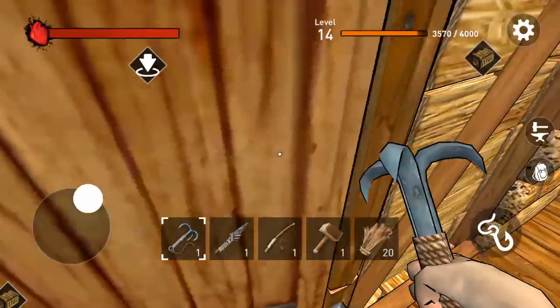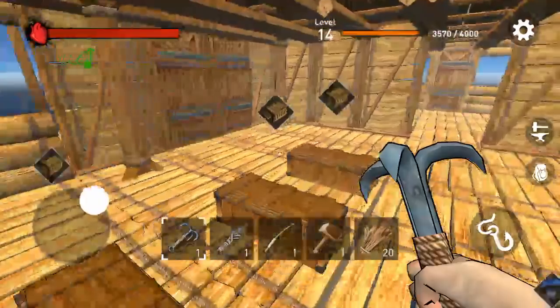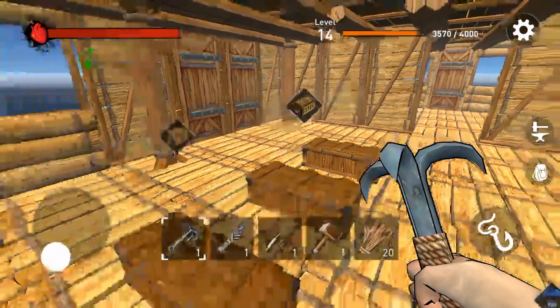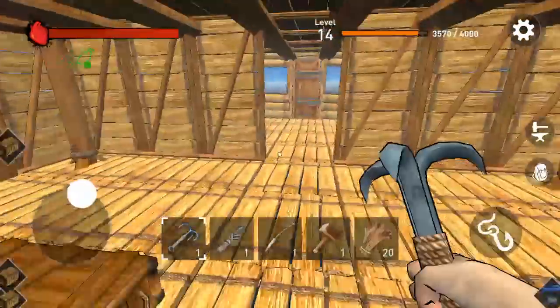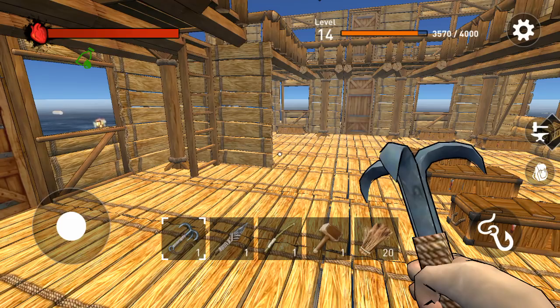Now that we're done with that and we gathered a good amount of resources, I will now stick to the objective which is to build outdoor balconies. But in order to do that I need some wood foundations, so I'll just craft some.